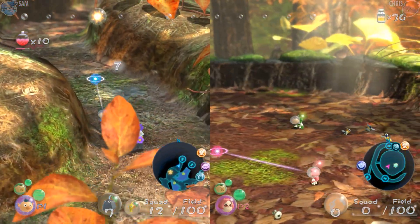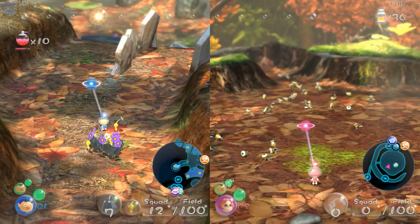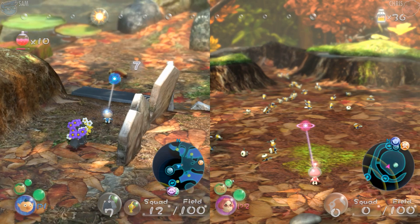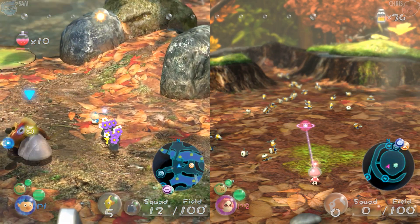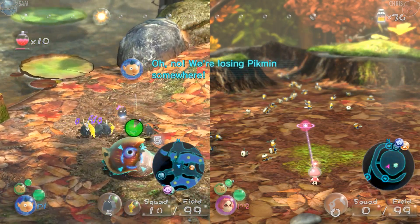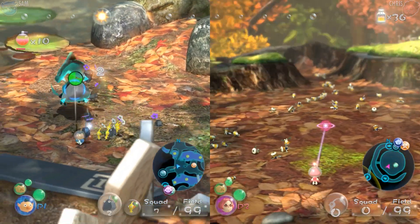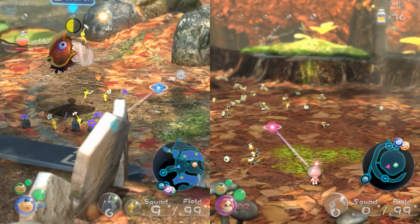I don't know if every enemy in this game is always going to be on the attack. It might also be based on the type of Pikmin — this guy might only hunt yellows or something. Oh no, we're losing Pikmin somewhere. Maybe that pink thing decided to attack finally.